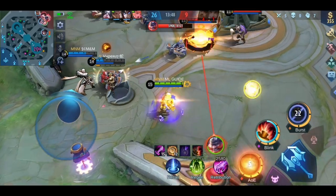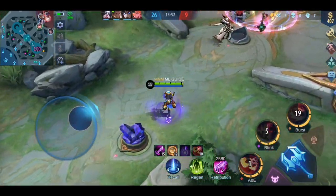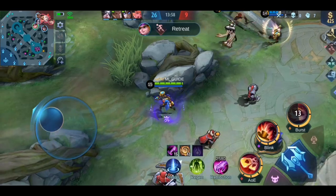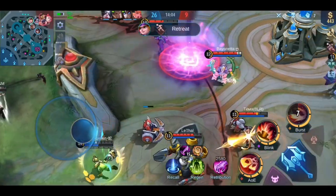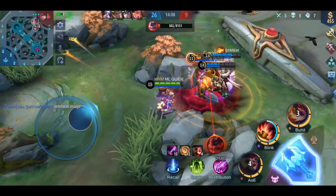To round up the guide, let's talk about his targets, who he counters, and his counters. All squishy heroes are your target — only target the enemy tank when they are low for extra gold, otherwise you're wasting time. You can pick Harley as a counter against squishy heroes without blink skills, for example: Lesley, Pharsa, Hanabi, Odette, or Layla. Their only escape is Flicker, but since it has a 2-minute cooldown, they won't always have it available.